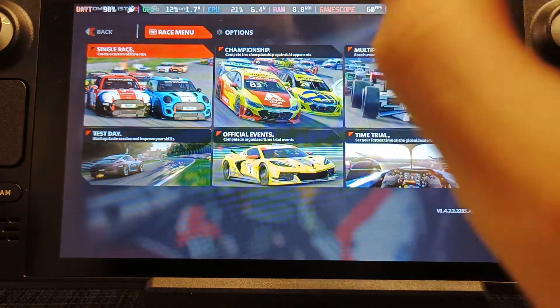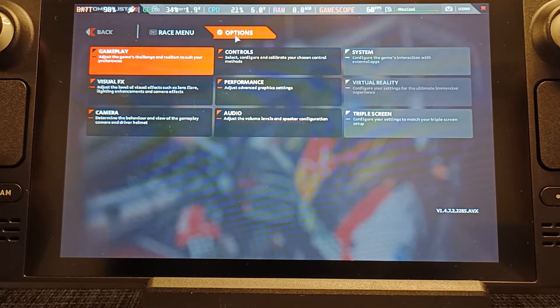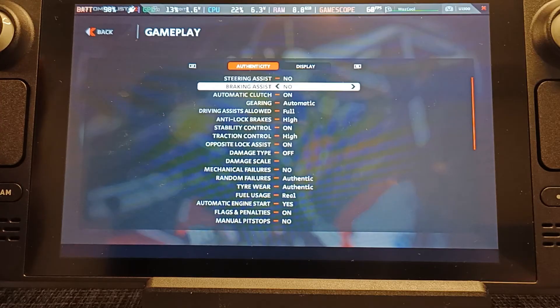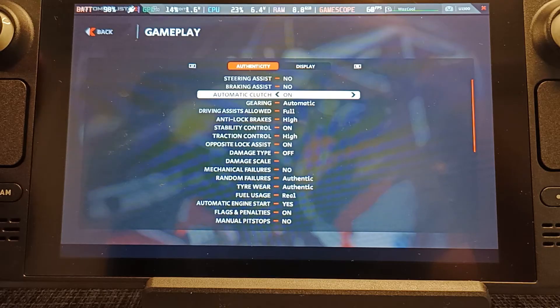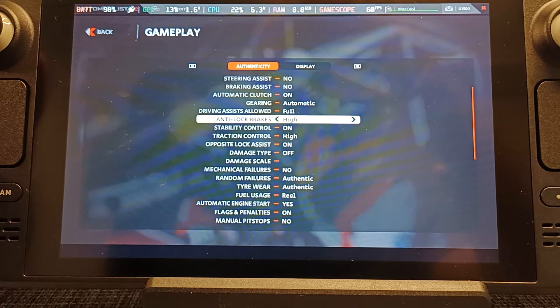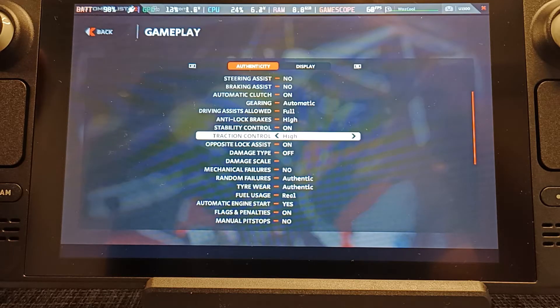If you do want to do this on your Steam Deck, I would go into Options, then into Gameplay, and basically turn on a lot of the assists. I don't have steering assist on, I don't have braking assist on, but if you're really struggling, maybe you can have a go at turning those on as well. I've got the gearing set to automatic, driving assist on full, high anti-lock brakes, and stability control on.